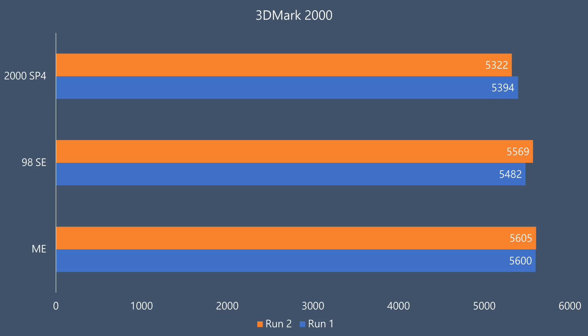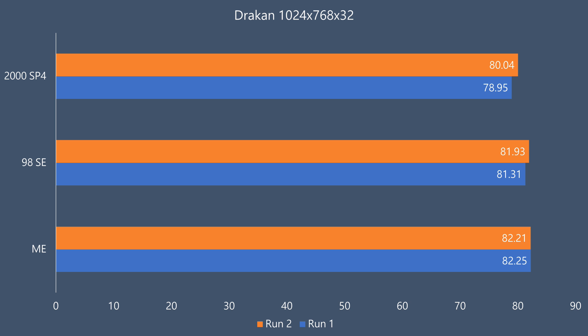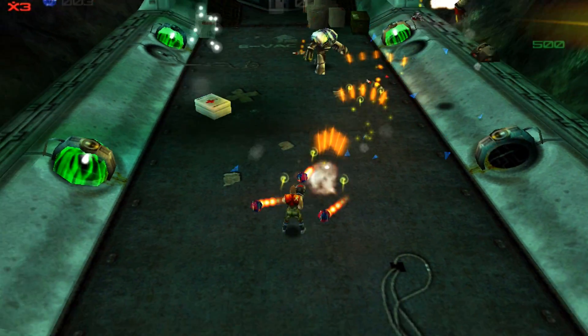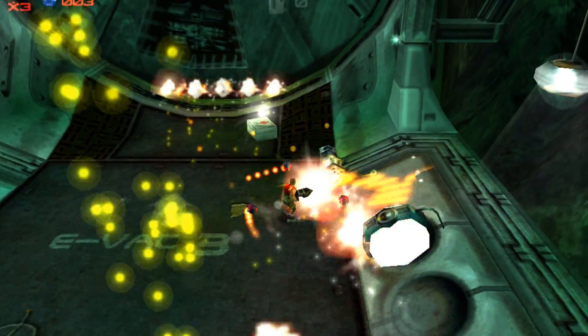Let's have a look at some benchmarks. First up is 3DMark 2000 — you can see all the operating systems on screen. Windows 2000 is a little bit behind the other operating systems but really not by much. In Incoming there's basically no difference — all three operating systems clock in at around 109 FPS. In Expandable, Windows 98 is a little faster at 108 FPS compared to 106. In Drakon, Windows 2000 is also a little behind at 79-80 FPS compared to 81-82. But none of these differences are going to matter when you're actually playing games — Windows 2000 might be a touch behind 98 and Millennium but there's no huge FPS boost either way.